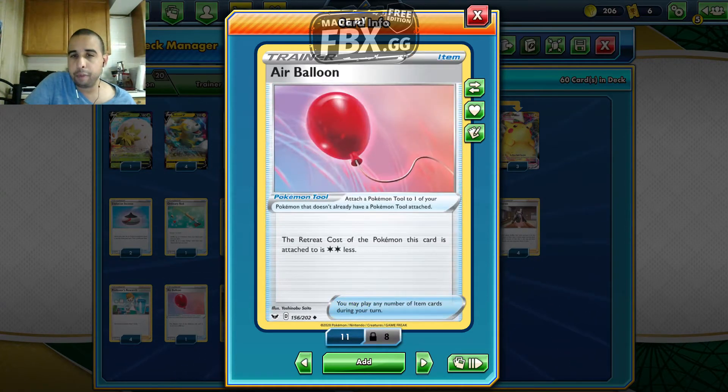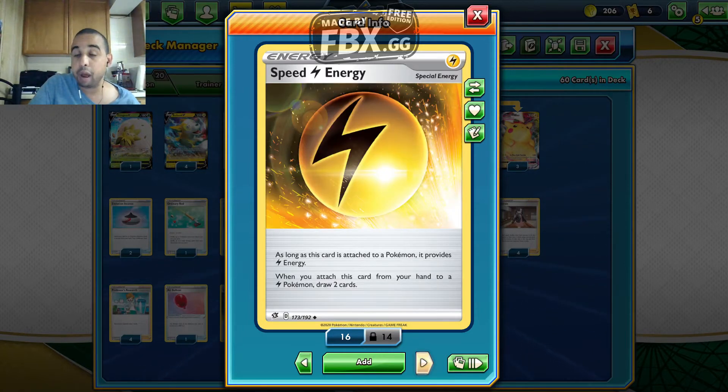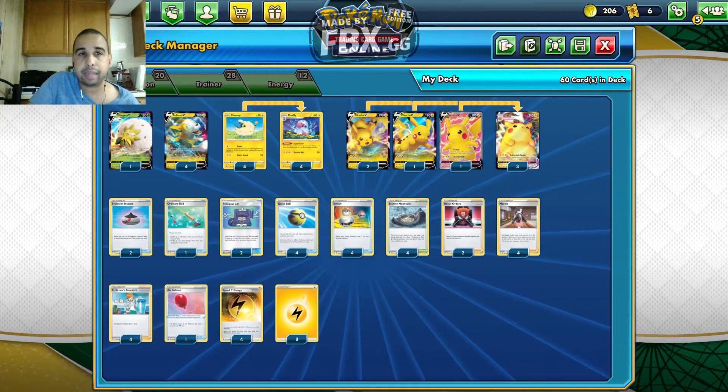We play one Air Balloon tool — it gives two Pokemon two less retreat, so everyone has free retreat at least, just in case we get stuck in the active and can't play our Switches. We can attach this Air Balloon to a Flaaffy so we can use Dynomotor and get our tanks going again. We play four Speed Lightning Energy — because it counts as Lightning Energy, and when you attach it to a Lightning Pokemon, you draw two cards. Lots of ways to draw without a supporter. And we play eight basic Lightning Energies in the deck.